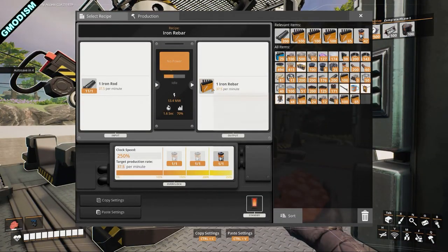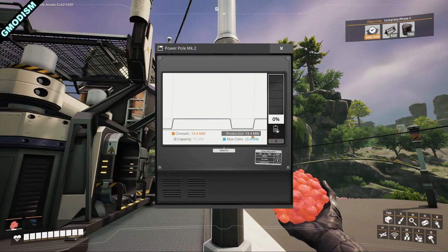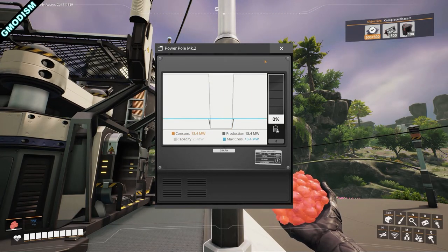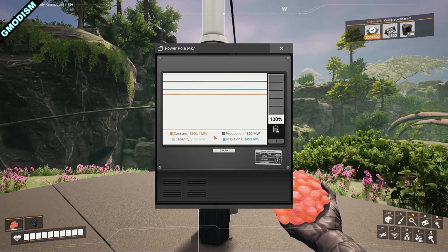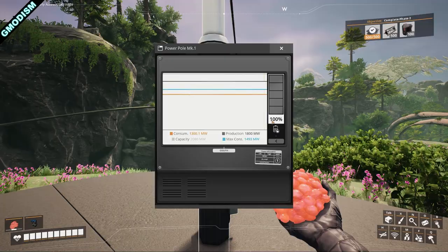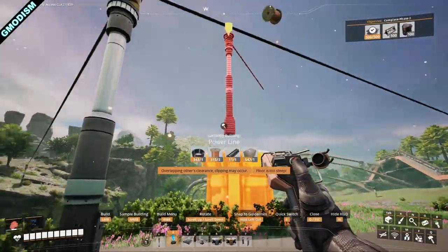Let me explain these numbers. Consumption is how much power your machines are using right now. Production is how much power you're producing right now. The biomass burners adapt production to consumption — that's the only machine that does that. On the main line, consumption is 1,300 megawatts and production is 1,800 megawatts; coal power plants produce that fixed amount and waste the rest.